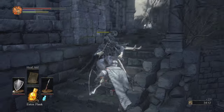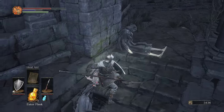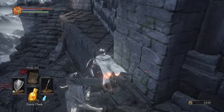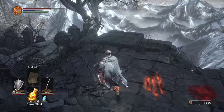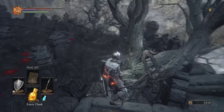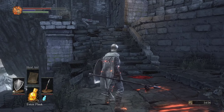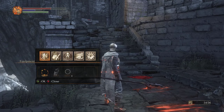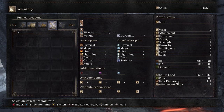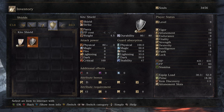Jump attack — yep, it's still forward and right trigger. Here's the question: did my health bar get longer when I became fully fiery? That's something I need to take a closer look at. There's a dude up there. I'm waiting for me to look at some item description and then get swarmed by an invader or something.